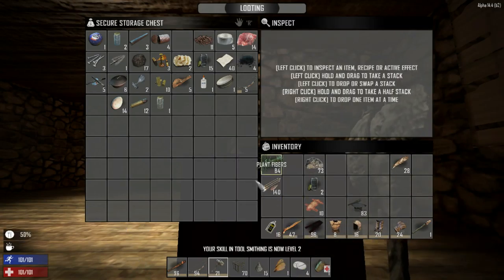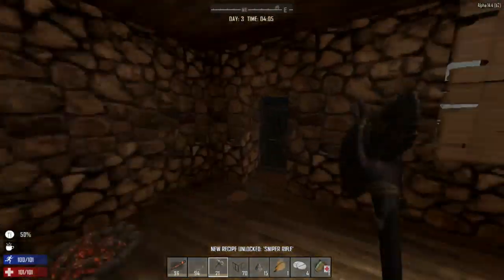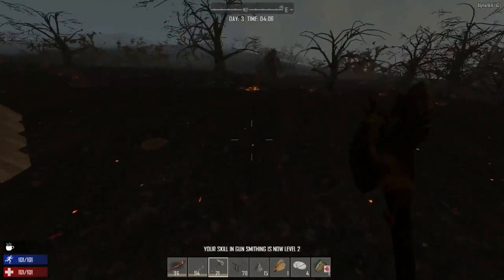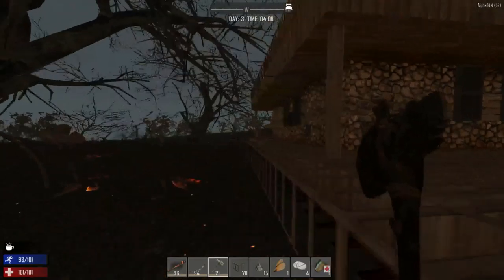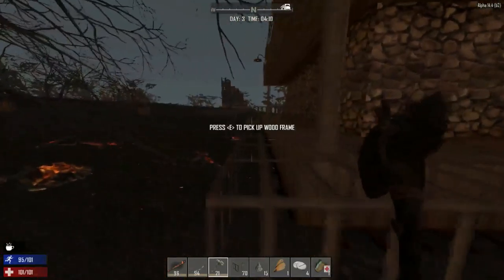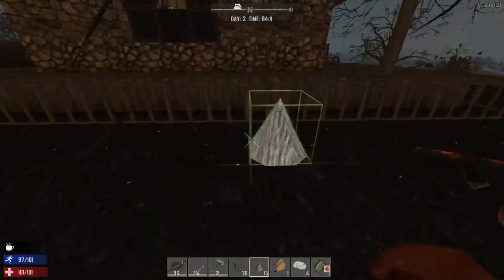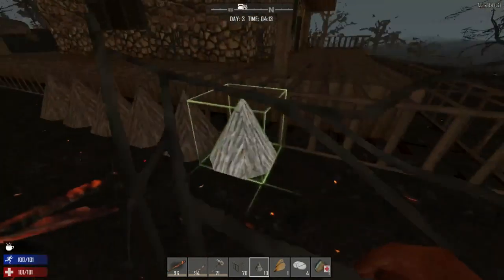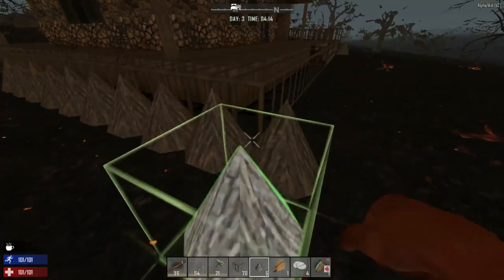So I found the wrench schematic. Let me take care of this. I thought I heard a zombie out here - okay, maybe not. We basically need to place a bunch of these, and then we need to place spikes everywhere and build up our wall as well.